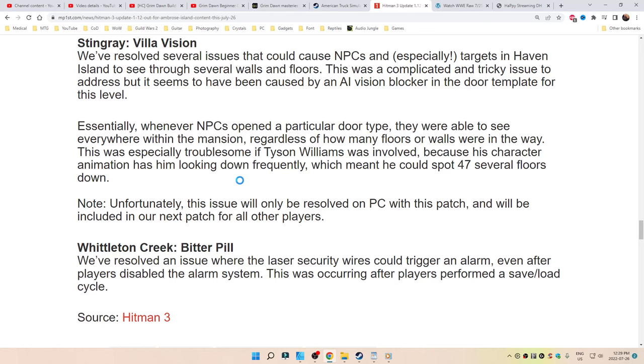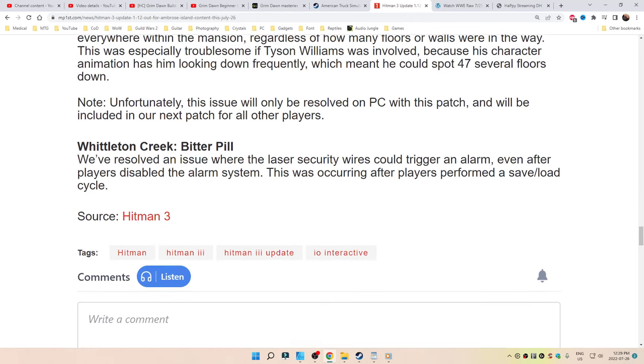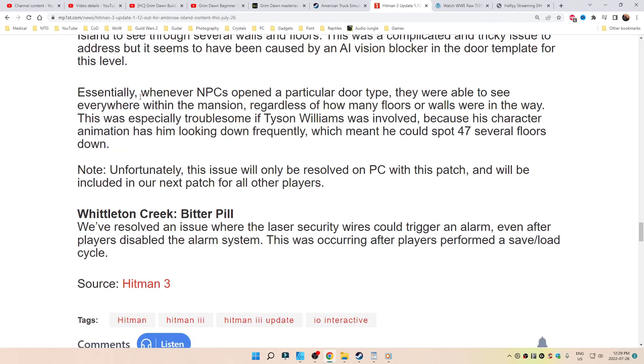Essentially, whenever NPCs open a particular door type they were able to see everywhere within the mansion regardless of how many floors or walls were in the way. This was especially troublesome if Tyson Williams was involved, because his character animation has him looking down frequently, which meant he could spot 47 several floors down. Unfortunately, this issue will only be resolved on PC with this patch and will be included in the next patch for all players.